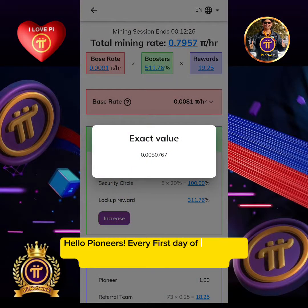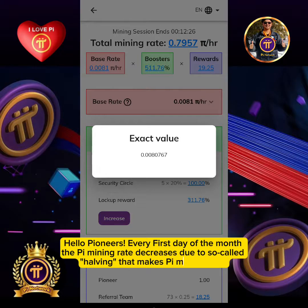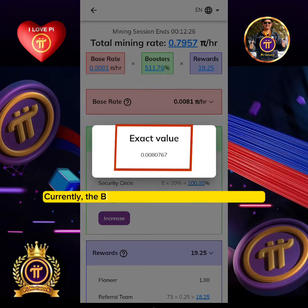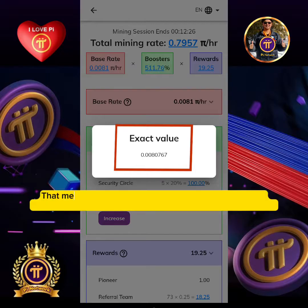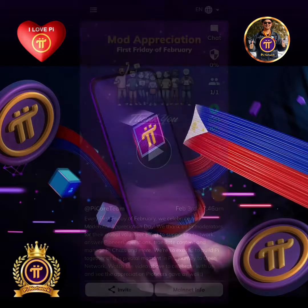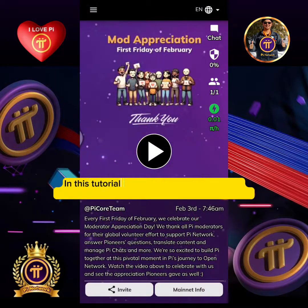Hello pioneers! Every first day of the month, the Pi mining rate decreases due to so-called halving, that makes Pi more scarce. Currently the base rate exact value is 0.0080767 Pi per hour. That means if you are a solo miner without an invite, you can only earn 0.193 Pi per day, or 5.6 Pi for this month of February.